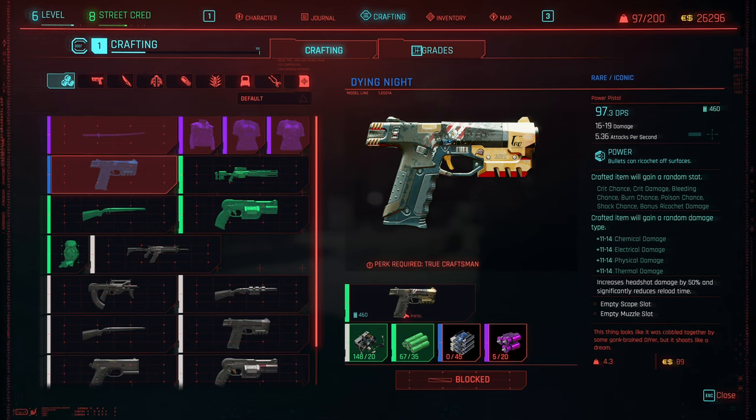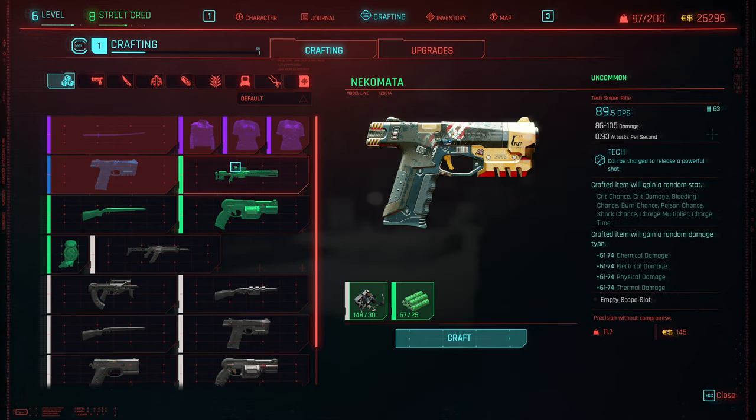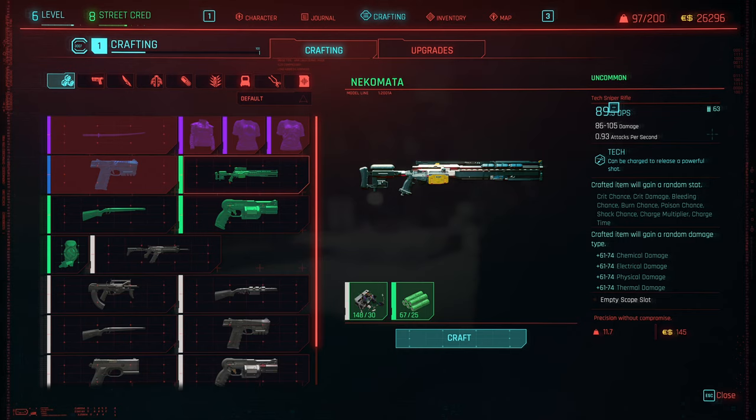There are ways to kind of get these items back, which is cool. But also check this out — we just got a tech weapon in the last episode that can shoot through walls, but we don't have the right stats for it.